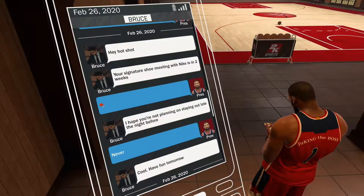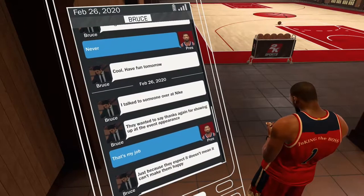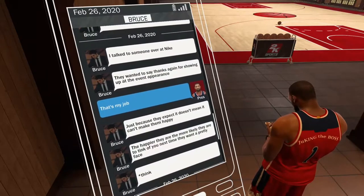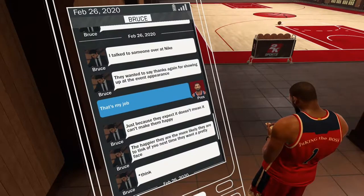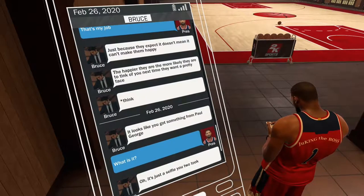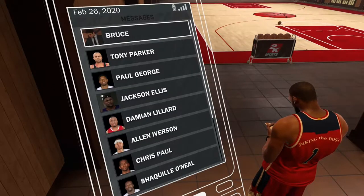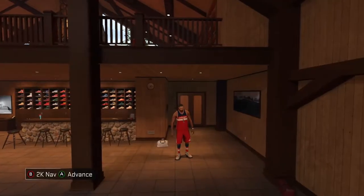First of all, you need to get past a couple of years in your career. Every year, what I would inform you to do is go to a Nike event every year. So on your second year, go to one Nike event and then simulate throughout the course of the year. Every now and then stop simulating so that you can see when your next Nike event comes up and check your messages from Bruce.